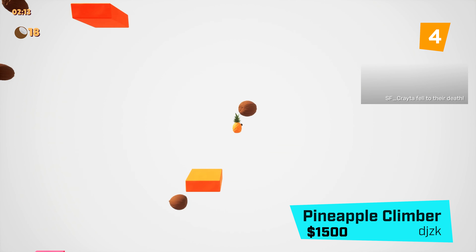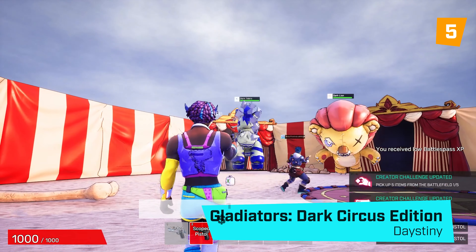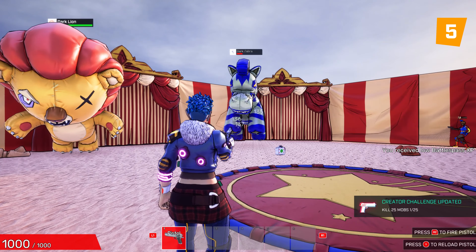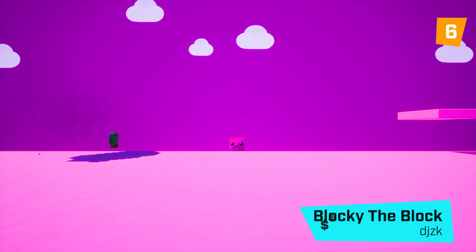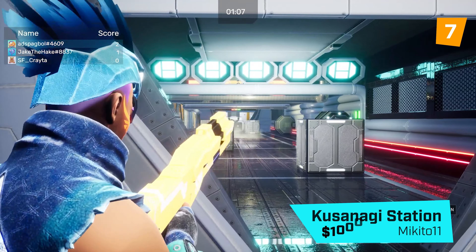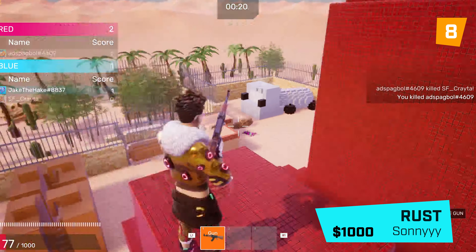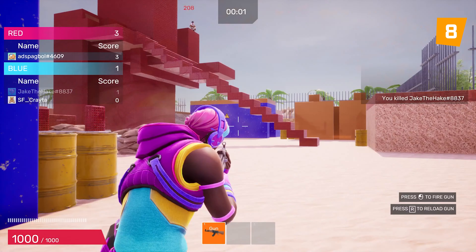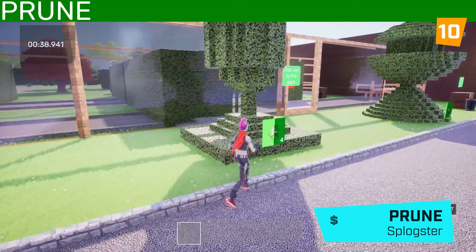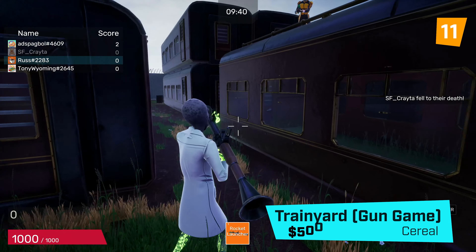Pineapple Climber by DJZK takes fourth. Gladiators Dark Circus by Destiny is fifth. Blocky the Block by DJZK is sixth. Kusanagi Station by Mikito is seventh. Rust by Sunny is eighth. Dynamite Dash by Sovereign Games is ninth. Prune by Splogster is tenth. Train Yard Gun Game by Cereal is eleventh.